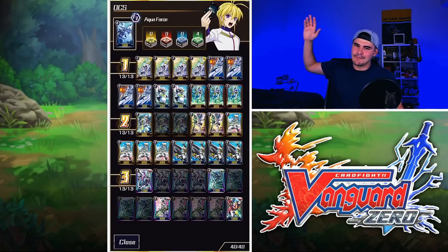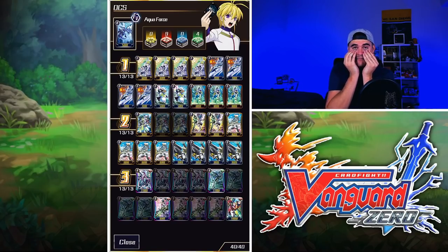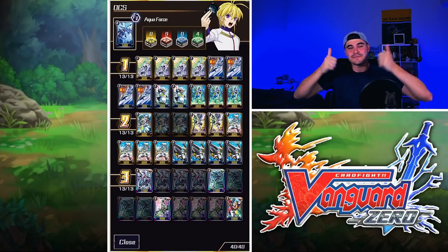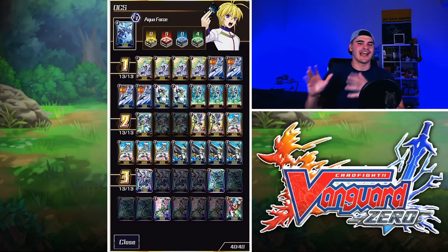Here we are — my Aquaforce Maelstrom, Navalgazer, Diamantes good stuff list, basically. I'm very excited. I love this deck, but as you can see, there's a lot of stuff blacked out because my pulls were absolute garbage for Aquaforce. I have a lot of grinding to do if I want to be competitive in set 8 and set 9 format. Nonetheless, thanks to the rental system, I can still give you guys this video — big ups to my boys at Game Studio.